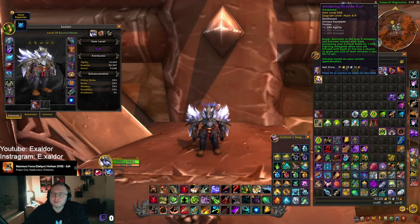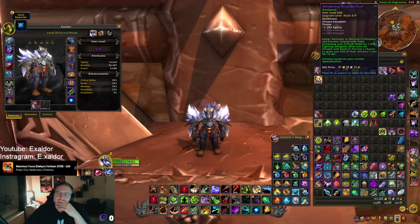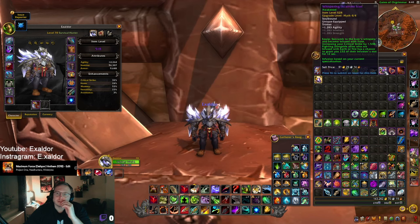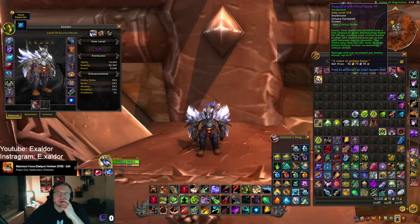Whispering Incarnate Icon gives a lot of crit — I'm actually gonna say this one is probably not so good; Pips is better. You don't need the crit procs since we have enough crit if you just stack up to diminishing returns. Same with Augury — it could be decent if you happen to get it, but I don't see it being top tier.